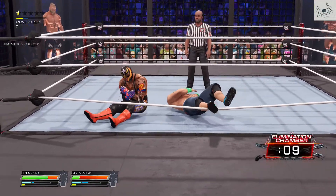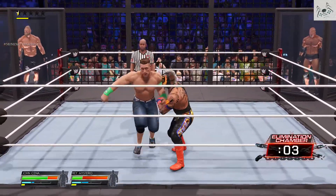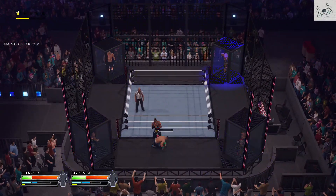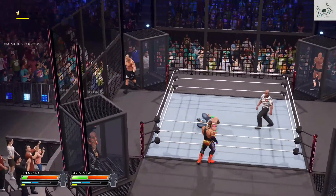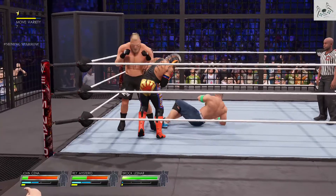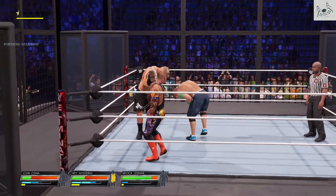Crossbar. And there he goes. He has free reign to the outside with no count-ups to worry about. Cena dives out of that. Back to it, returning to the ring.